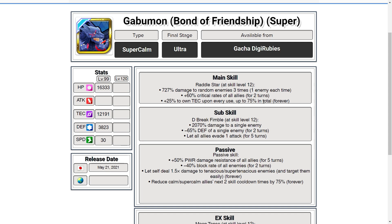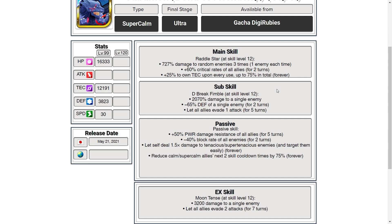His sub skill is 2000% damage to a single enemy — a really high multiplier. Minus 65% defense, which is really good, plus one stack of evasion for everyone. This reminds me of Bancho Leomon — his sub skill does a similar sort of thing.